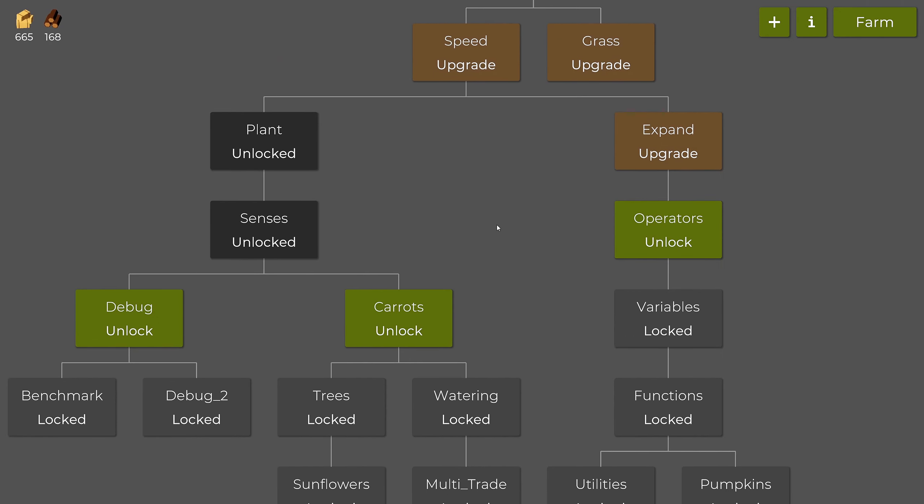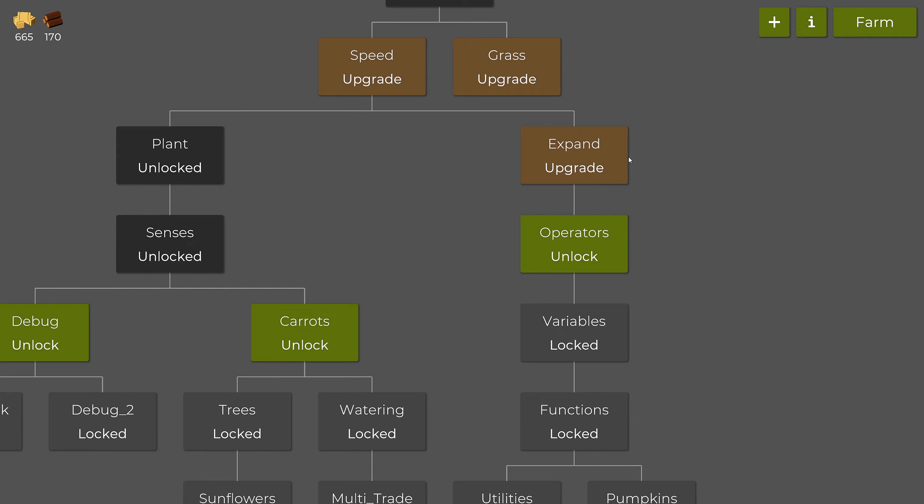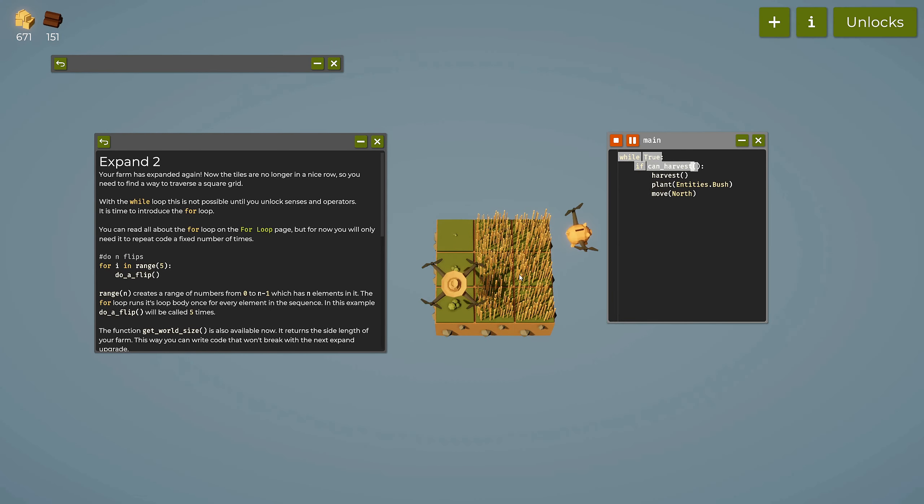We can expand again — now we have a three by three farm. The tiles are no longer in a nice row, so you need to find a way to traverse a square grid with a while loop. It's time to introduce the for loop, and there's also a new get_world_size function.